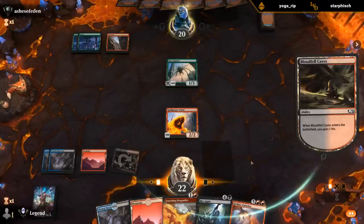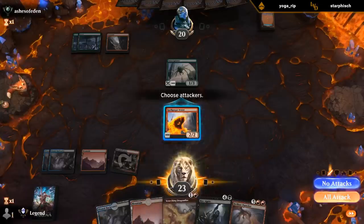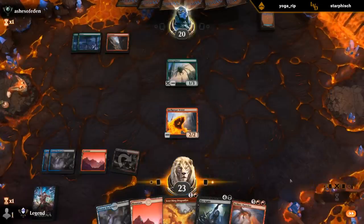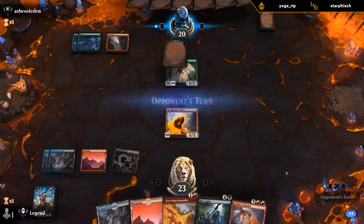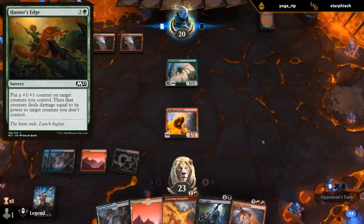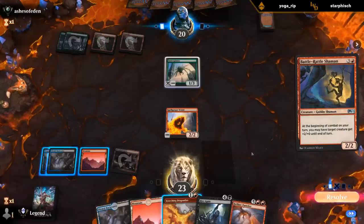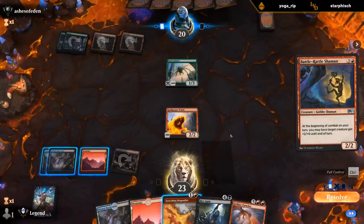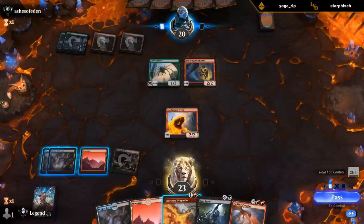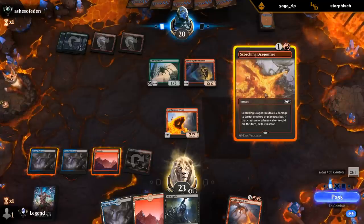Red-green opponent. I'm just going to pass a turn — we're not an aggro deck that tries to force damage through, so we don't need to Dragonfire the Spider here; it's not the most threatening card. Plus if they try something strange like a fight spell we can blow them out with Dragonfire. Battle Rattle — I guess I will kill before the triggers, so I'll go full control just to make sure.